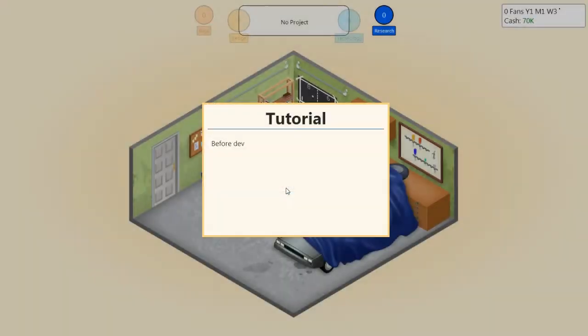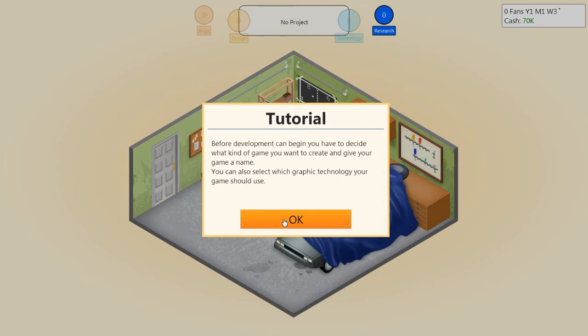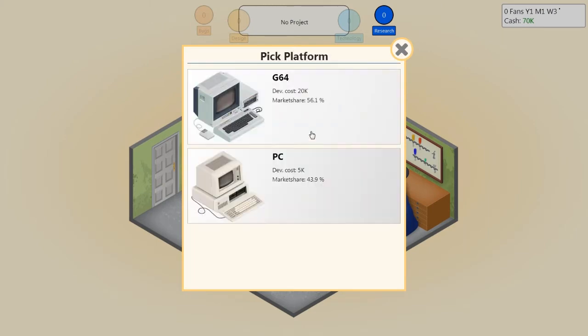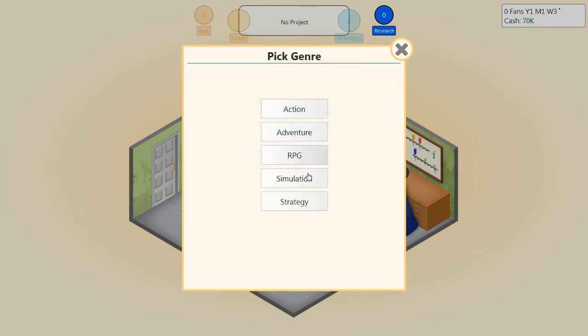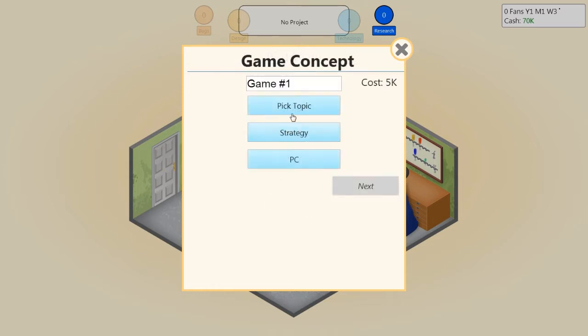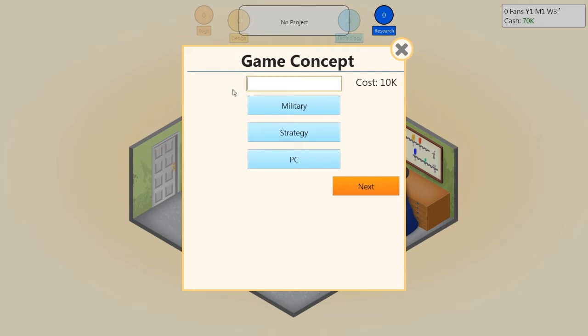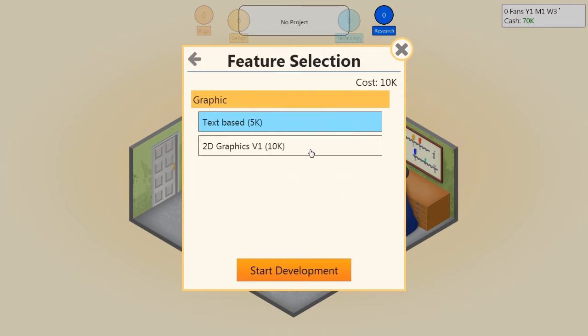I'll develop a new game. Before development can begin you have to decide what kind of game you want to create and give it a name. You can also select which graphic technology to use. Let's pick PC as the platform — it'll be cheaper. Genre: let's do strategy. Topic: military. Game name: let's call it Boot Camp. We'll do 2D graphics and start development.